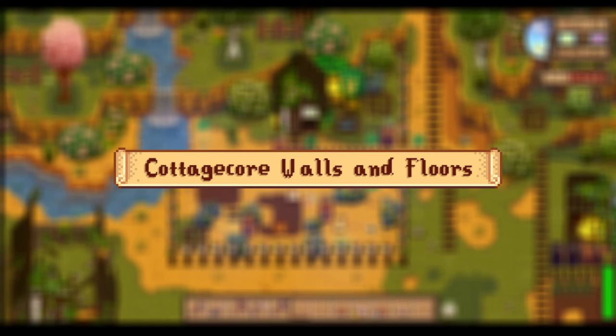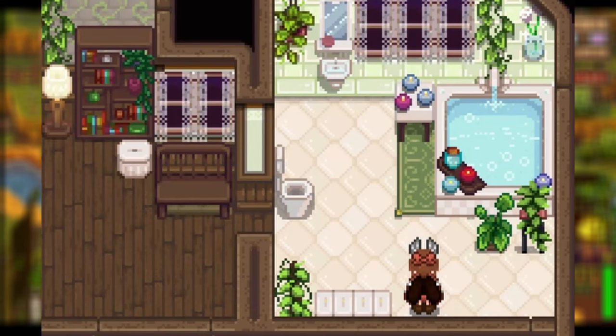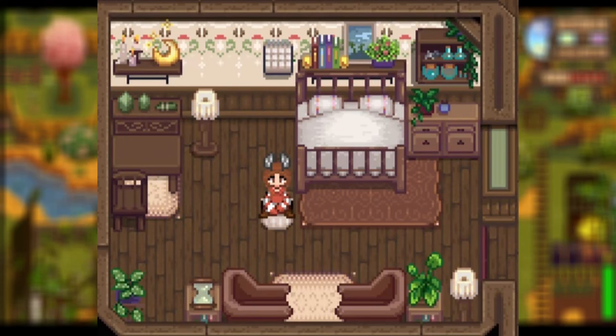Up next, we have the Cottagecore Walls and Floors mod — a really cute and simple walls and floor mod that meets all your cottagecore needs. It gives you seven different wallpapers: two stone type, two hyper detailed (one with bees and dandelions and mushrooms, one with snails), three cute wallpapers, five tile wallpapers, and one delicate wallpaper with various trims. For floors, you have vertical and diagonal wood tone planks, diamond shaped tiles, various different carpets, and so much more.